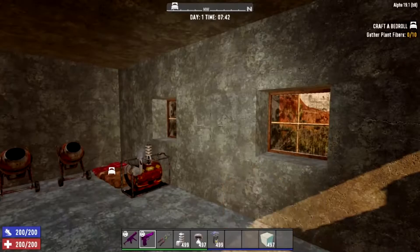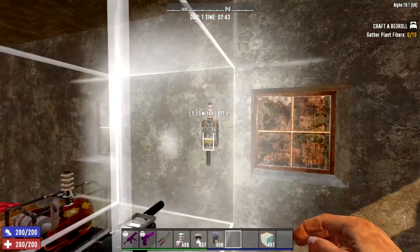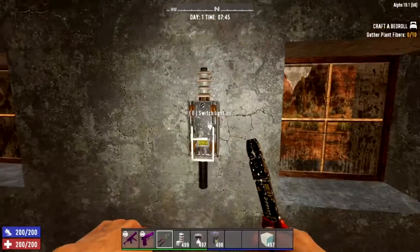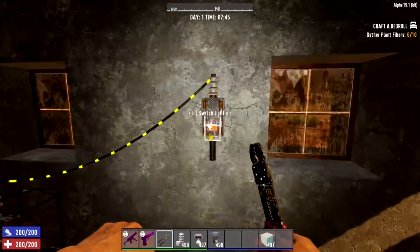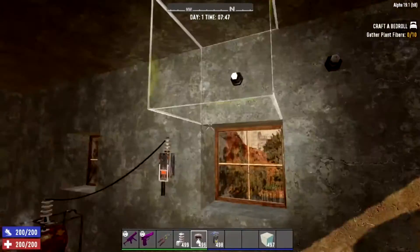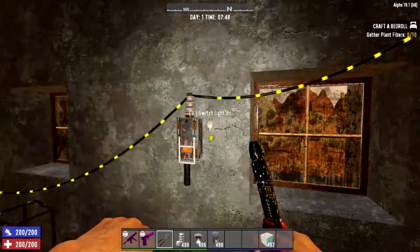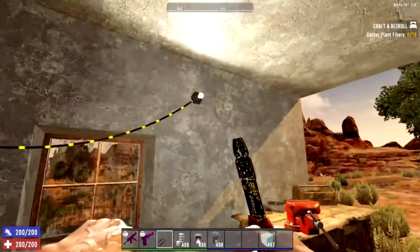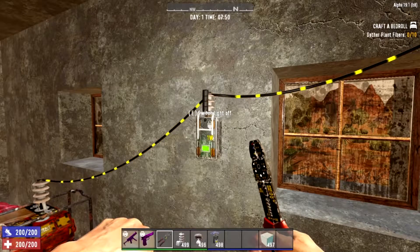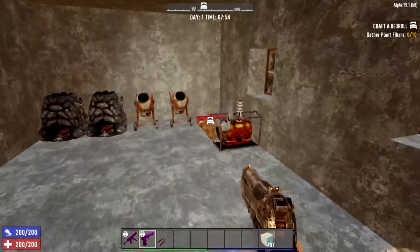Another option is using switches. Place a switch — it takes 1 watt just like relays — and you can manually turn connected devices on and off. You can hook a switch up to your blade traps, and when horde night comes just flick it on from the top of your base and all your traps are powered. I prefer this over timer relays as it's much simpler.